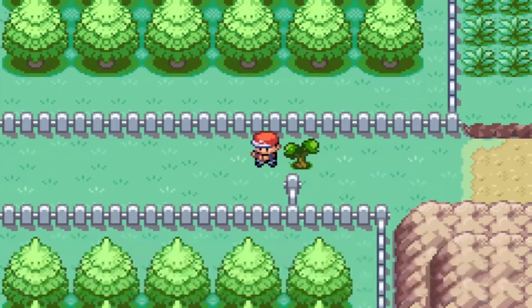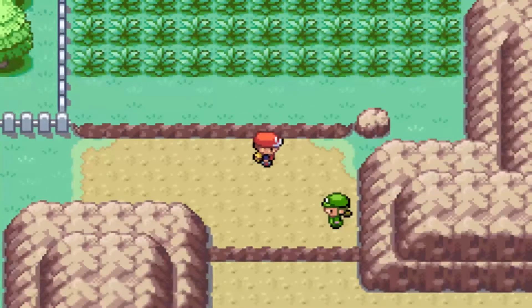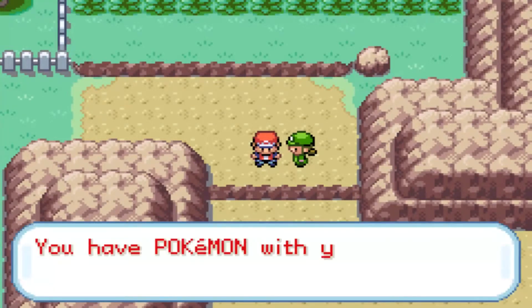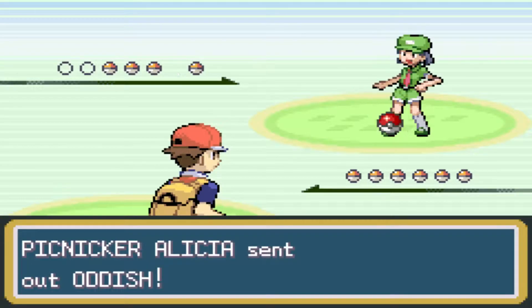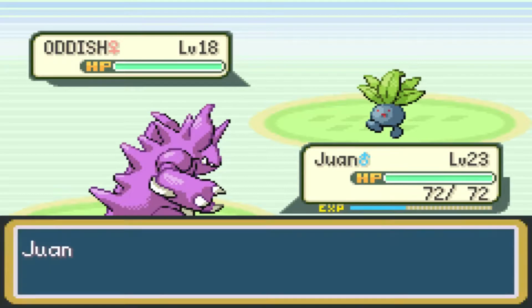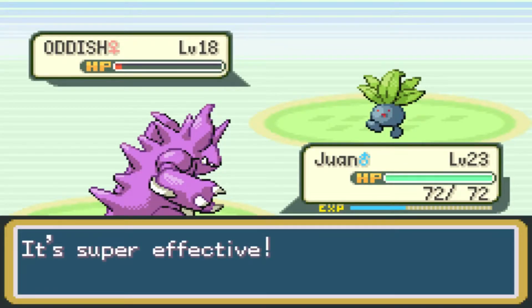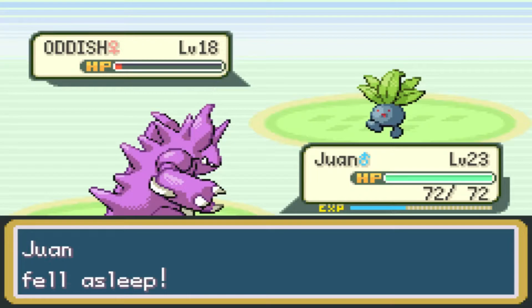Here's the plan. First of all, I'm going to use Cut to cut down this little tree over here, and then I'm going to go fight through a ton of trainers. Starting with - I think she uses a Growlithe and something up front, right? So let's go fight her first. Okay, she's going to bring out... oh no, she uses Oddish. I think I misremembered. That's fine. Let's go for a Peck that should almost one-shot the Oddish. Nice. Of course I get hit by Sleep Powder - the most annoying move.